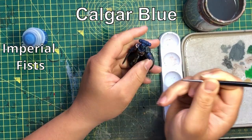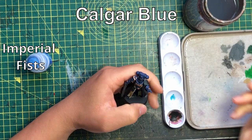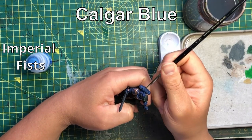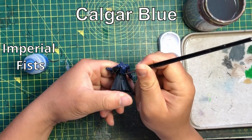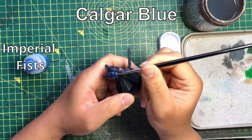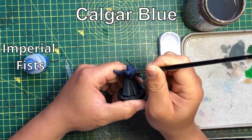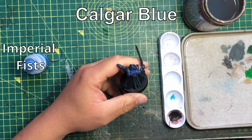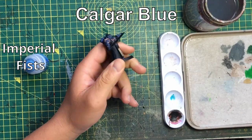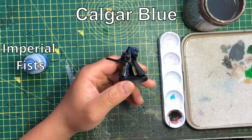Now the Imperial Fists — their Bolter Drill chapter tactic is definitely one of the most interesting ones on the market. The exploding sixes: a staple across 40k, and definitely no less a slouch even now. The ability to ignore cover can be a fight winner. Their specialist doctrine is very specific: Strength 7 weapons add one to their damage characteristic if they attack a vehicle or a building, limited to just the Devastate Doctrine.